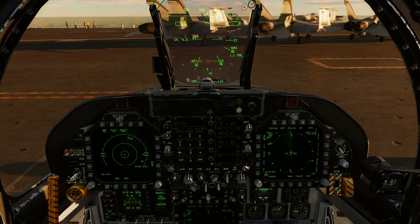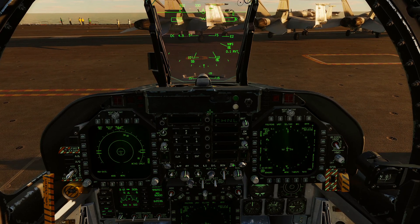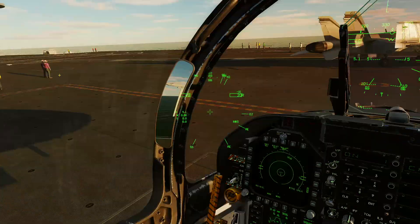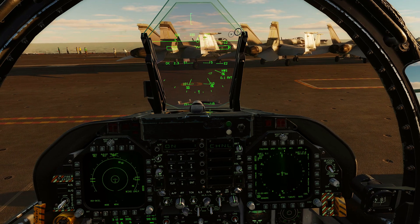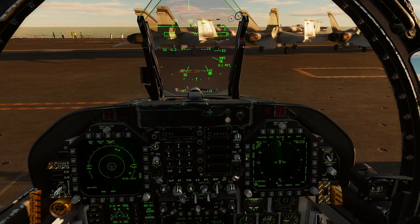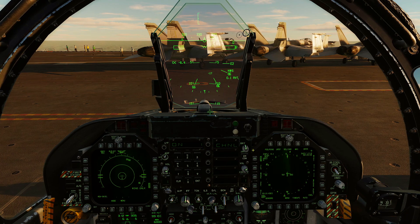We'll do ICLS as well. Go back to 71 X-ray. To tune in your ICLS, hit the ICLS button, select channel 1, press on/off to turn it on, then box it and you'll get needles. When you get behind the ship, two crosshairs pop up — line them up with your velocity vector and it guides you into the back of the ship. That's how you use ICLS for carrier landings.